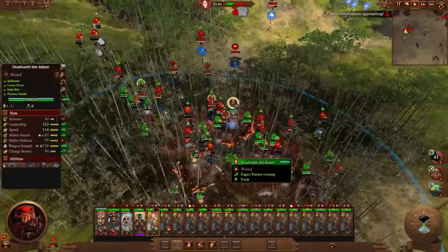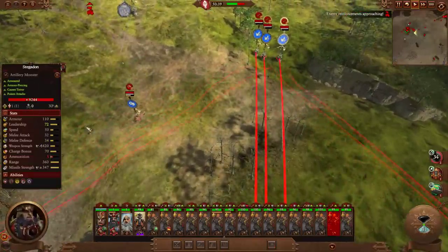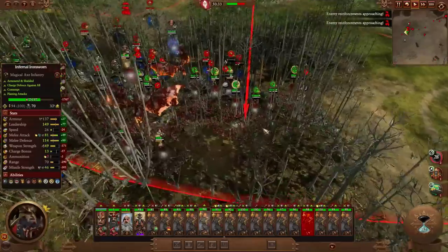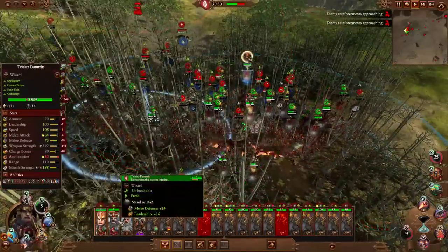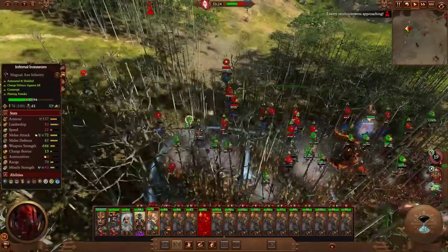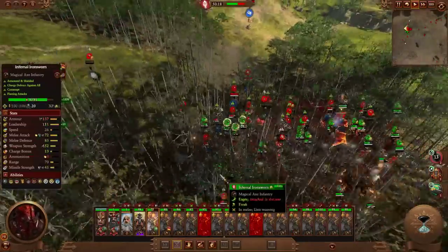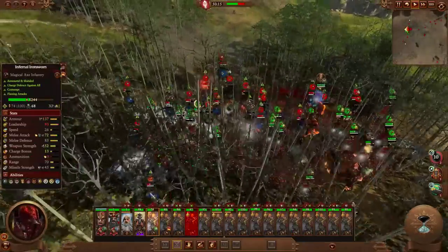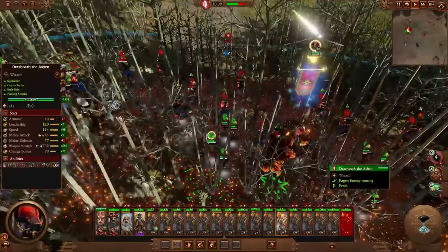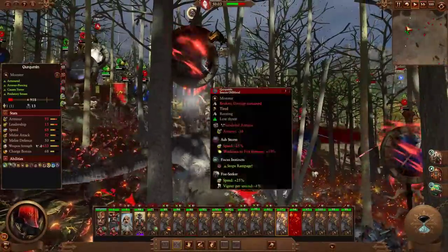Sitting in the trees here was definitely the right choice for this army. All of these missile attacks would have obliterated us — look at this, the Stegadon hasn't landed a single hit. 100% missile block chance. Just use the buffs and debuffs and let the Infernal Ironsworn do their job. This one here is taking a bit too much damage but it's right in the thick of it, so if I pull it out it's just going to take more damage anyway. It's just a really thick jungle.